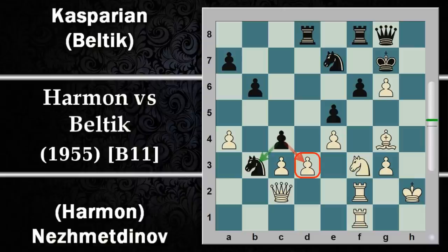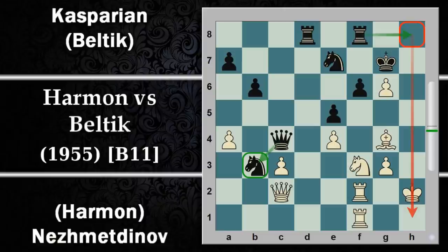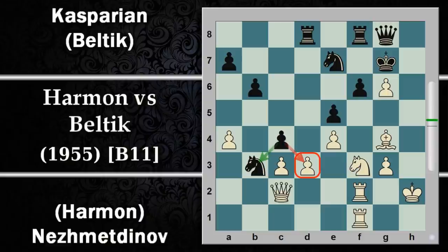Vediamo un'alternativa: se qui il nero avesse catturato in G6 il bianco poteva rifarsi sotto con cavallo H4 andando ad attaccare questo pezzo. Se si libera la via agli attacchi sulla colonna G al re chiaramente non va benissimo, per cui C4 può essere una scelta più sensata. Il nero sta minacciando C per D: se avesse preso D per C ci sarebbe stata donna per C4, la donna deve stare a difendere il cavallo lasciando la via libera alle torri per venire sulla colonna H con guai per il re bianco.